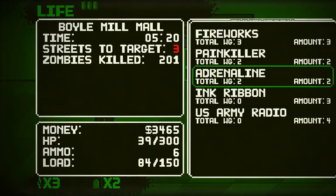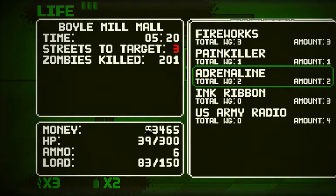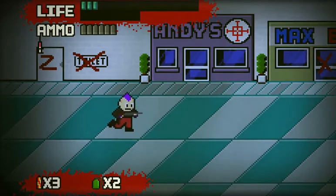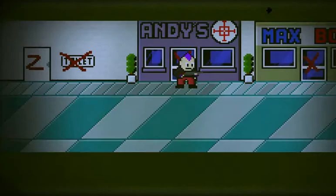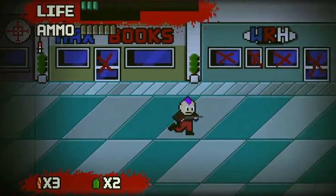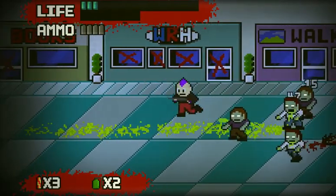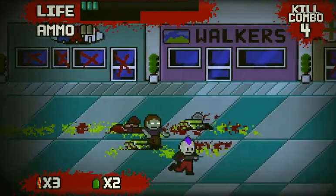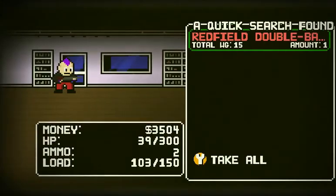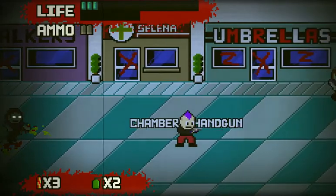Alright, we're at a mall now. Let's use another one — I don't know what it does. Adrenaline. There's nothing else we can use. Oh, Valentine bolt action — okay, let's take that. I don't like the spitters. Redfield double barrel — okay, we'll take that. Let's change out our weapon. We're almost out of ammo for that one. There we go.